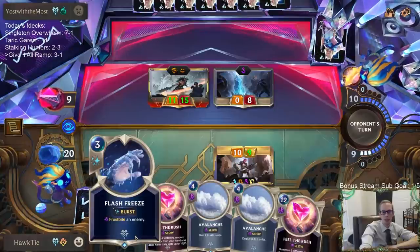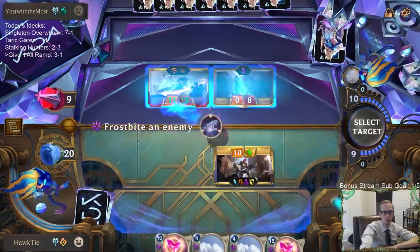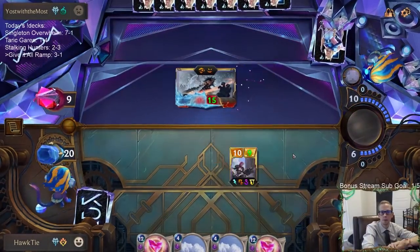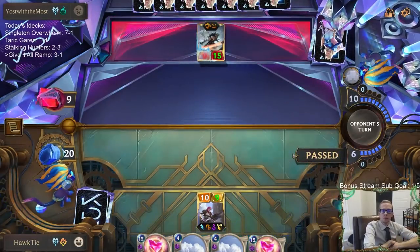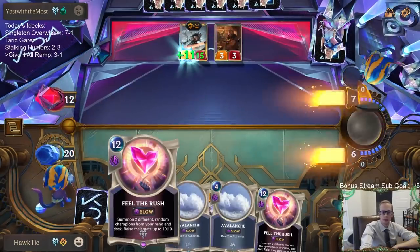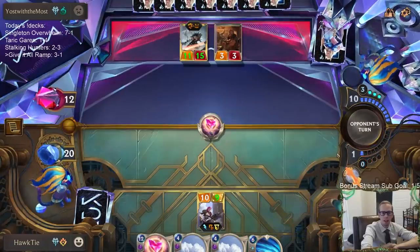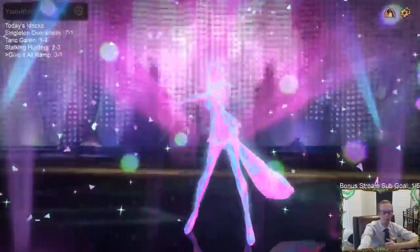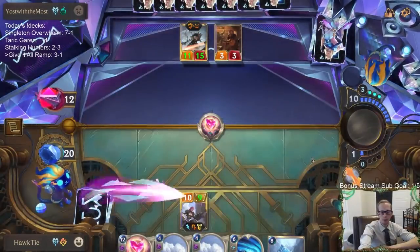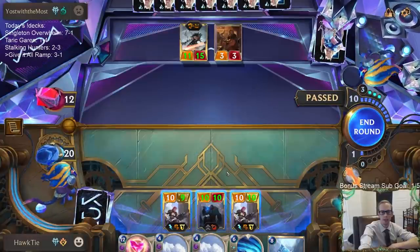I have to use Flash Freeze here, otherwise Atrocity is going to be a big problem — I can't play Feel the Rush and also hold up Flash Freeze to stop Atrocity. They can have a second Ruination, but I hope not. I think they just want to use Harsh Winds and stuff like that — what if I just pass and make them waste all their mana and go to the next turn?